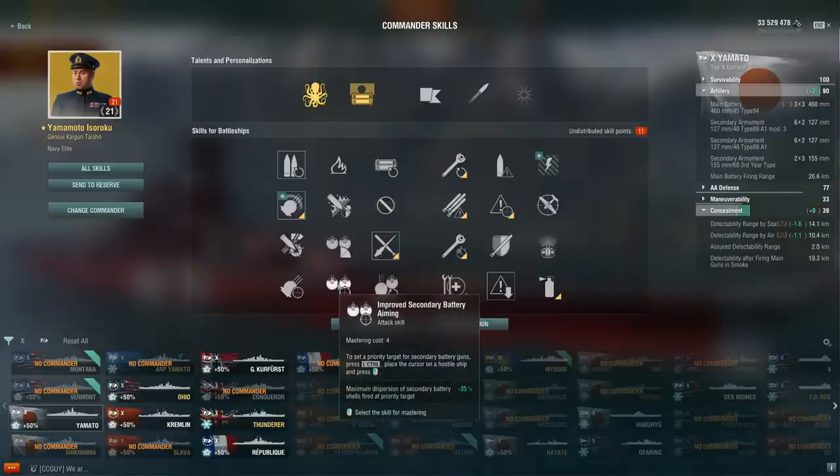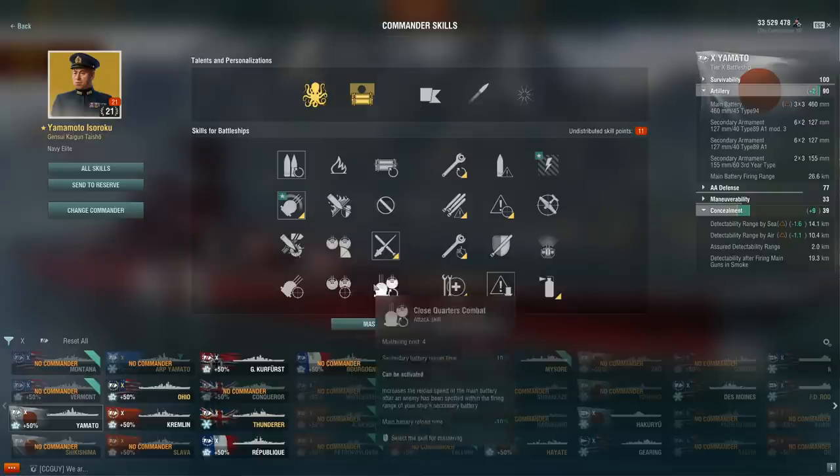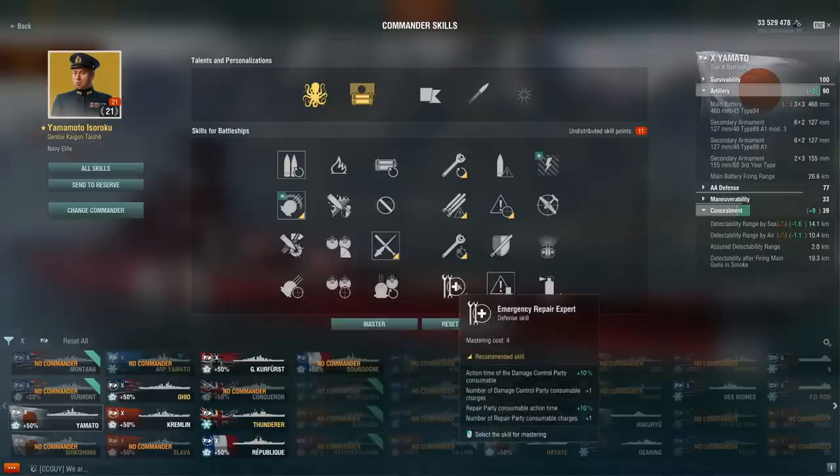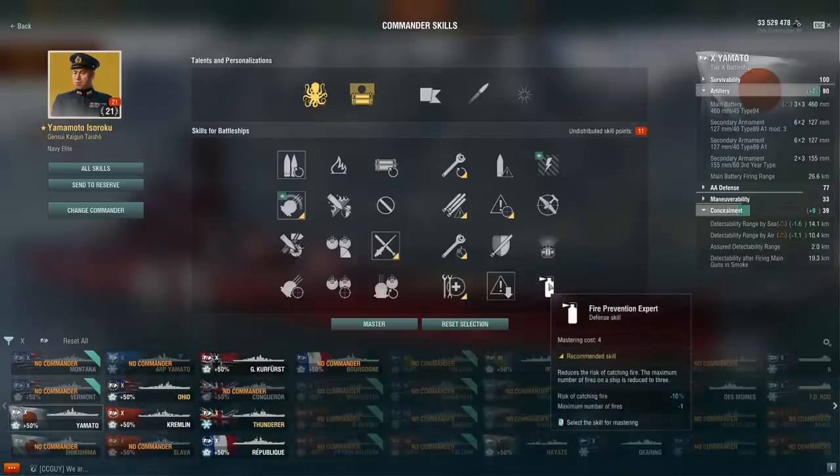Improved Secondary is nerfed — the dispersion is worse, but you can shoot on both sides. That's a pretty poor trade-off because most of the time you want your secondaries hitting the target you're focusing. Close Quarters Combat fits some ships that benefit from the main battery reload bonus. Emergency Repair Expert is kind of the new Superintendent at four points. Ships that want to push in and tank benefit from it, but most of the time if you're building Deadeye, you're probably not building this — because you want Fire Prevention Expert instead.